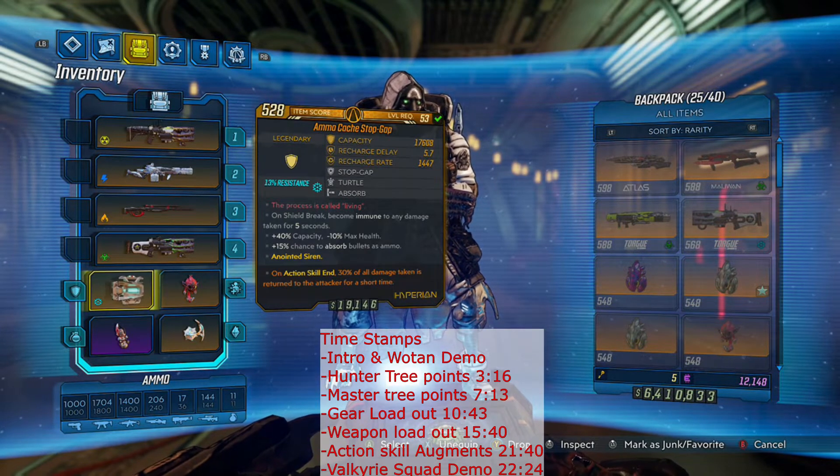This has helped me a lot, actually, because they'll start shooting me and next thing you know they sometimes just die if they were already weakened. Plus, the Stopgap has the awesome ability that when my shield breaks, I go immune to damage for 5 seconds. So it allows me to reposition, and once the shield recharges, this process restarts.